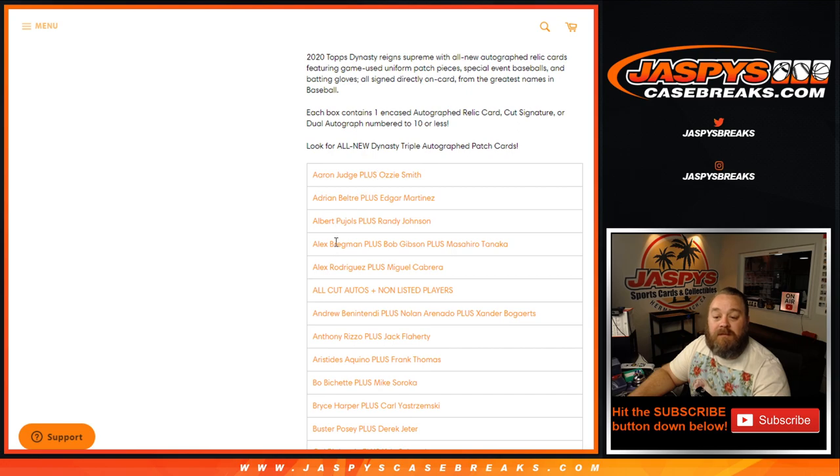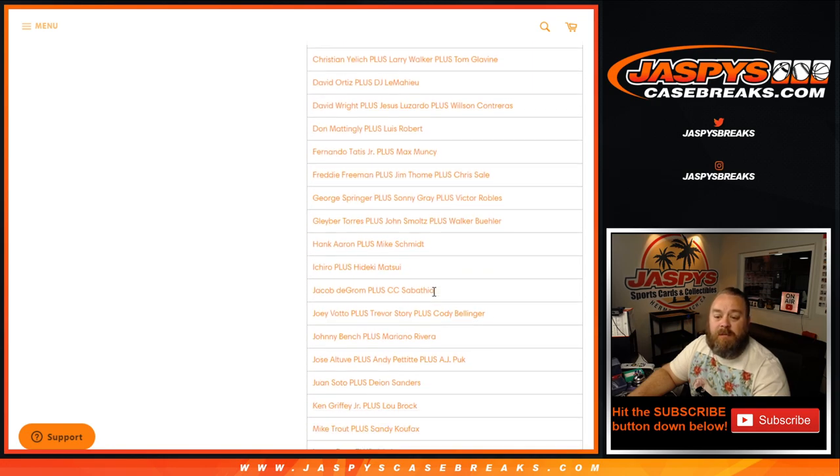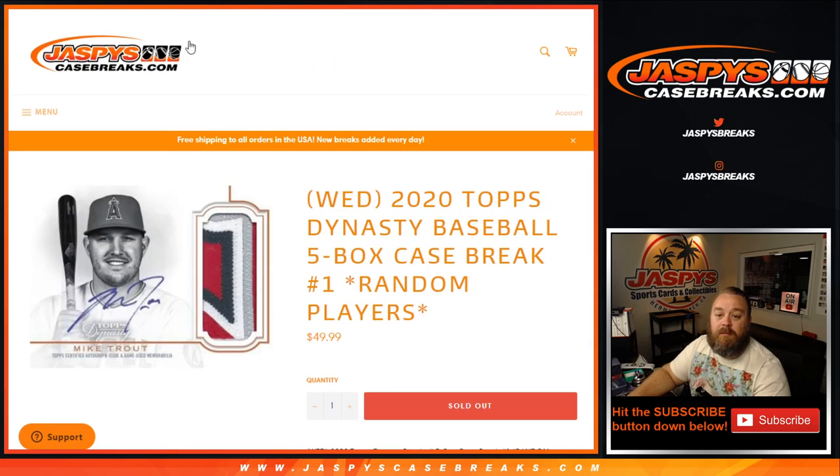You can see there's an all-cut Autos and non-listed players spot. Here are the paired combos that we have — 46 spots, sold 46 pairings.